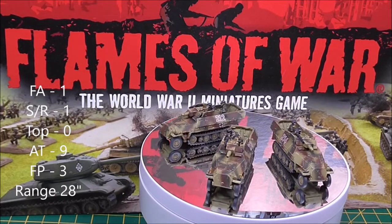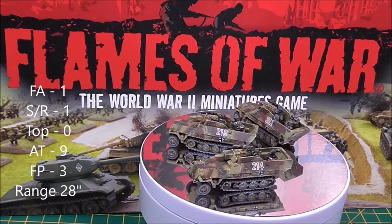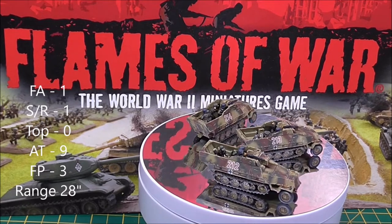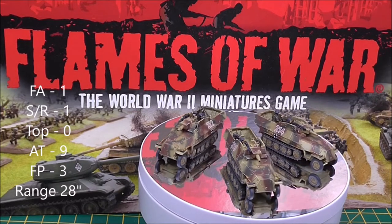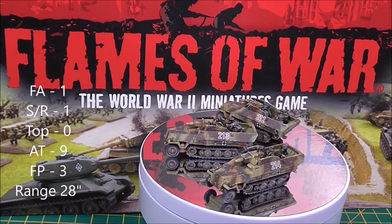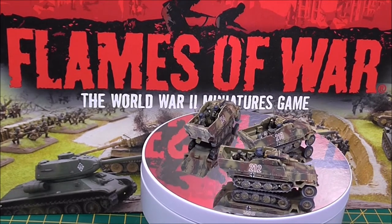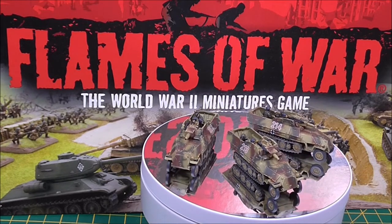The 251/9 Stummel is a support half-track for Panzer Grenadiers, rated careful confident veteran, though with weaker counter-attack scores as an open-topped vehicle. It has a 3+ last stand for the Third Reich rule and Stormtrooper. The main gun is a 7.5cm that can be used in direct fire against heavy weapons and tank teams — anti-tank 9, firepower 3, with the HEAT rule meaning no plus-one to armour saves at range. It can bring support up close with Panzer Grenadiers, but you must think carefully about how to deploy it given its weak half-track armour.